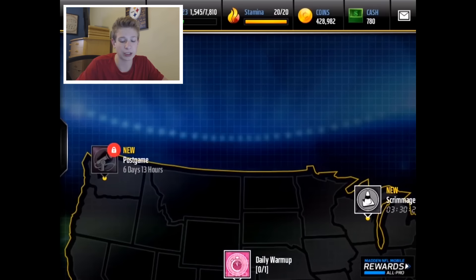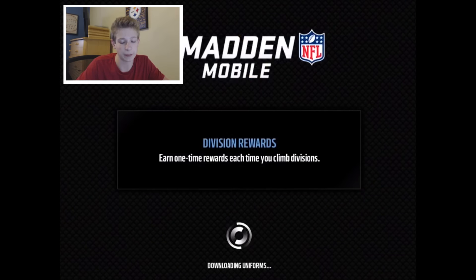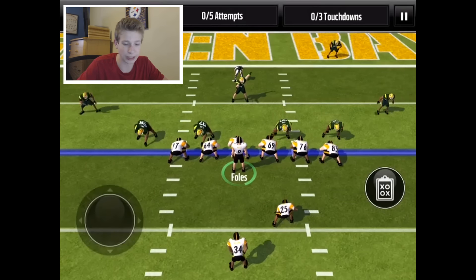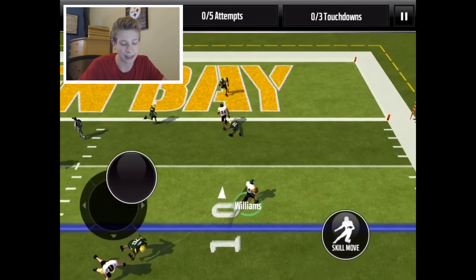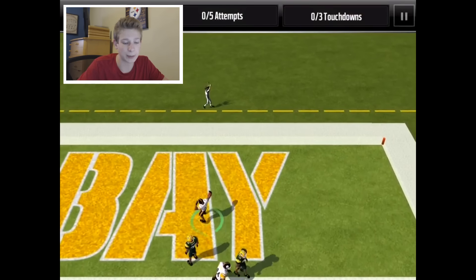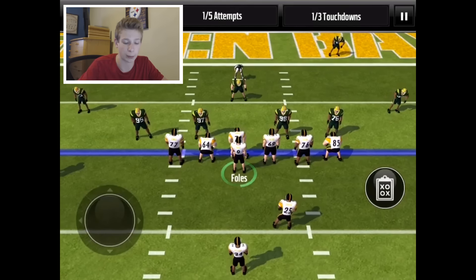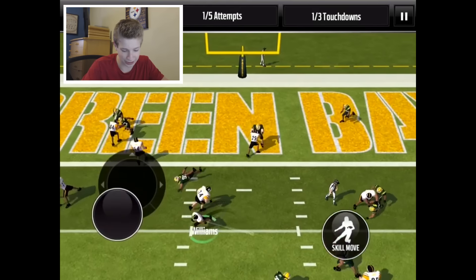I want to play this scrimmage event just to show off the speed and general way D'Angelo plays. Let's start with a strong halfback blast — he's fairly quick, decently quick. Let's try to get into it a bit, go right up the middle and see if we can truck a couple of guys. No one's even challenging us though.